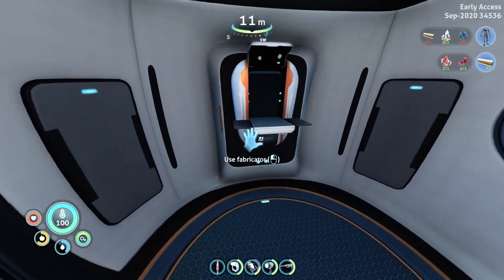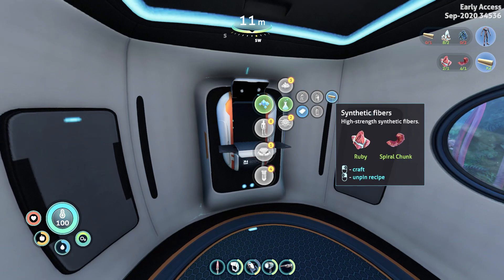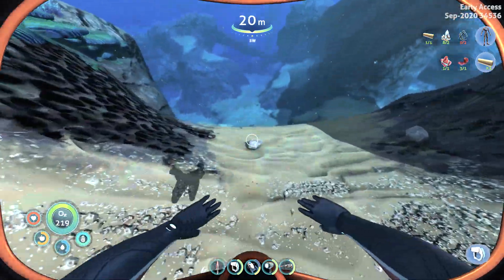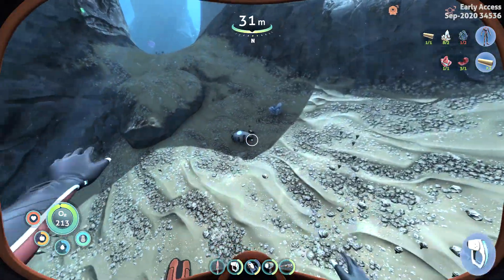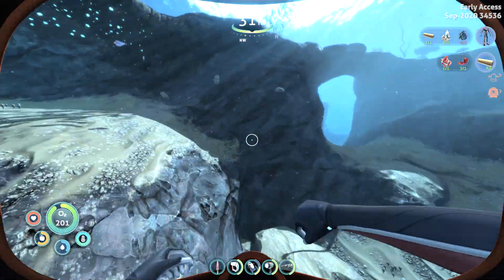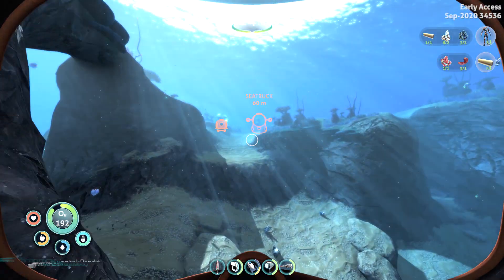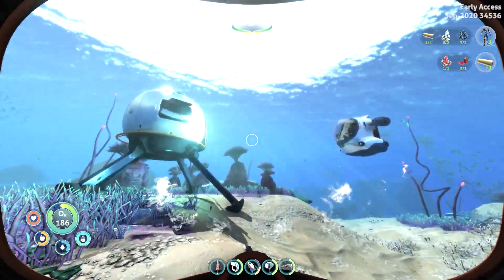Now I'm back at my drop pod. Let's go ahead and build the reinforced dive suit. First of all, we're going to need to build the synthetic fibers. I also need titanium, which is so simple that I forgot about it. Let me grab some titanium from these. That's two titanium, more than enough. Now that we have all the ingredients, we can build the reinforced dive suit.